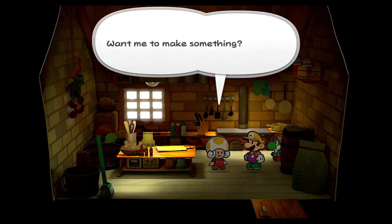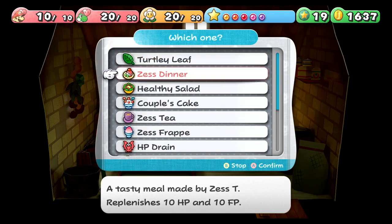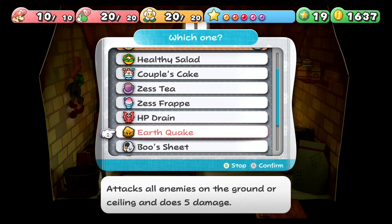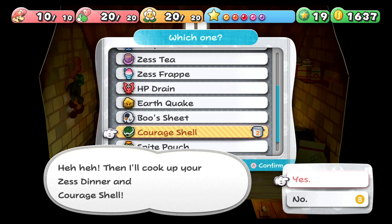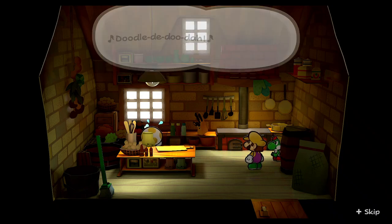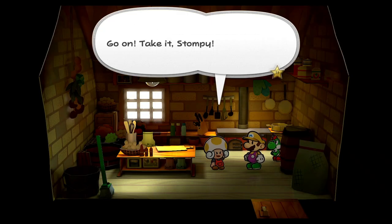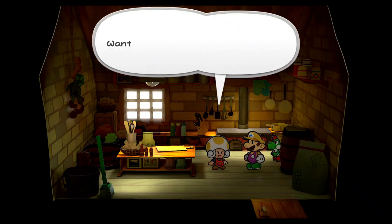Mushrooms are pretty cheap and the horsetails are free. We do the dinner and a courage shell, it's gonna give us a courage meal — but courage meal sucks. It just does four damage to a single enemy, not good at all. Unless they changed it, but they didn't specify how much damage it is — it's four damage though.